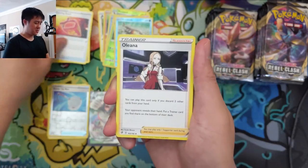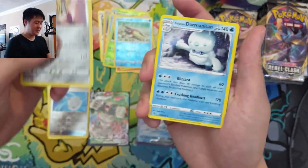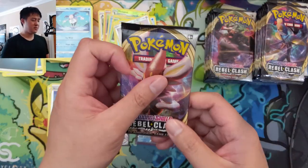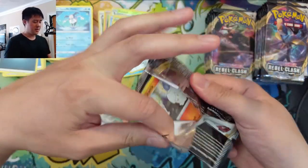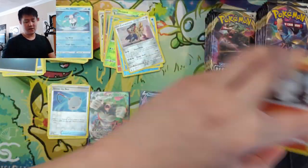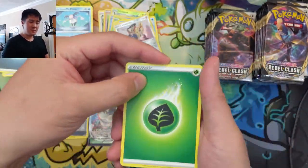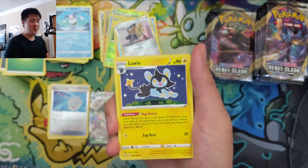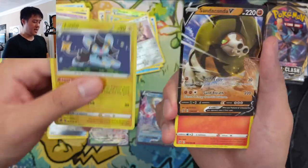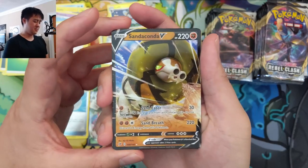Sometimes I struggle to figure out what the optimal play is. Zamazenta — obviously not the V since it's not in this set, but Zamazenta V is starting to see some play. We play with it on TCGO and it runs a 1x and seems to do pretty well in the Dragapult matchup. If anyone is participating in Limitless this weekend, let me know in a comment down below — especially let me know how you do. If you're part of the Discord, definitely let us know through there. Good luck to everybody!